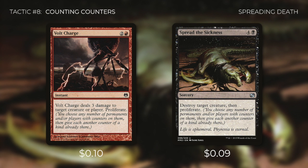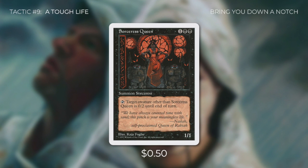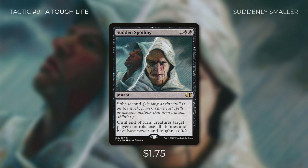Tactic number 9 is A Tough Life. Sorceress Queen comes in huge — we can tap her to make target creature other than her have a base power and toughness of 0/2 until end of turn. With all the minus 1, minus 1 counters we'll be spreading and proliferating, if any creature has 2 of those counters on it, they're as good as dead with this card in play. And Sudden Spoiling takes it to a whole new level — it's an instant with split second that says until end of turn, creatures target player controls lose all abilities and have a base power and toughness of 0/2. So all of that opponent's creatures with 2 minus 1, minus 1 counters on them are pretty much dead. We can even use it as a combat trick. Since it has split second, our opponents really can't do anything about it.